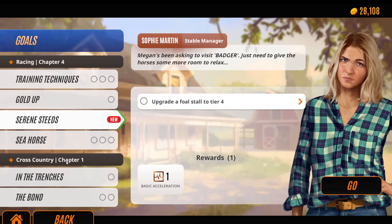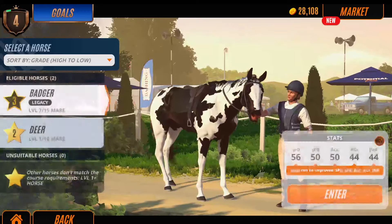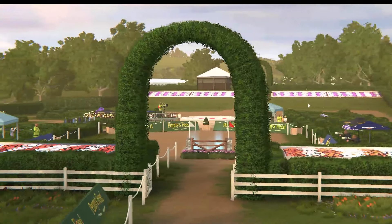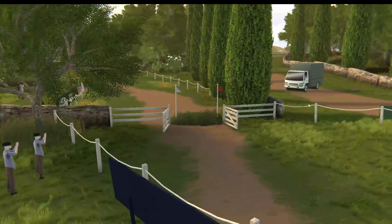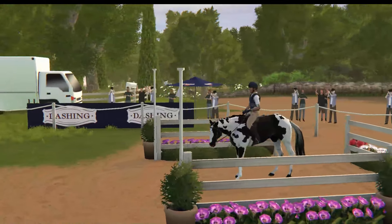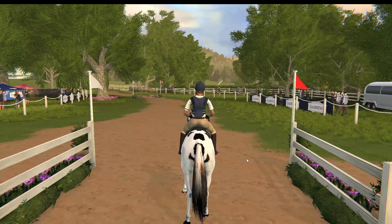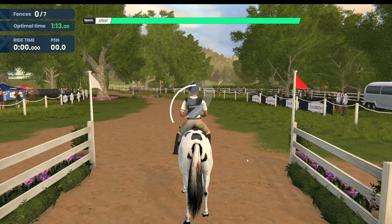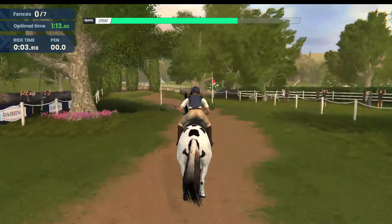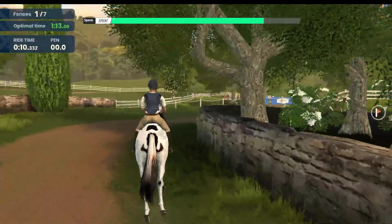And there's also cross country now. Let's have a look at this. Have I got a horse? I do — that's good. This is our first ever cross country in story mode. It's exciting! I hope you guys can hear the music okay in the background — I added my own in. I can't remember the go button. I think it's just steering and go, and that's pretty much it. I don't think I'm going to be very good at this.